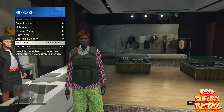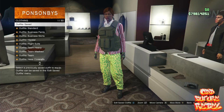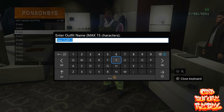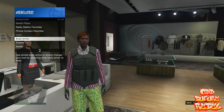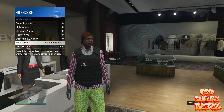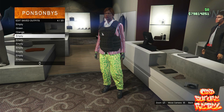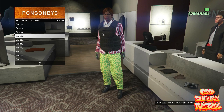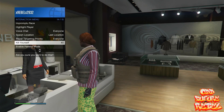Save that as an outfit on slot number 4 and name it Orange. Back out from the front counter, open your Interaction Menu, go to Inventory, go to Body Armor, and put on the next one called Heavy Armor. Save this as an outfit on slot number 5 and name it Purple. Back out from the front counter, open your Interaction Menu, and choose Easy Way Out at the bottom — that will make the game save.